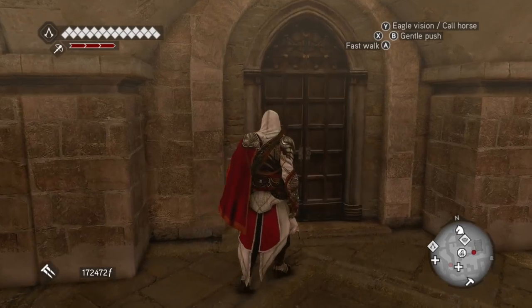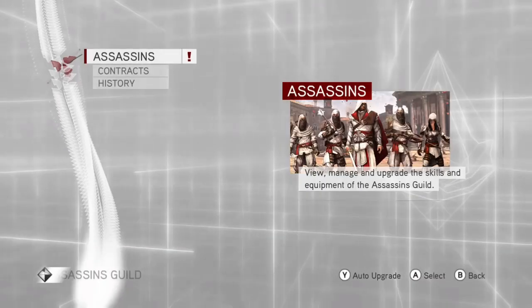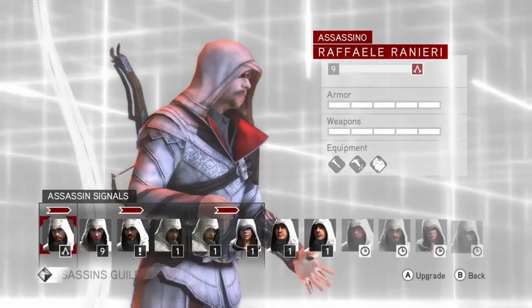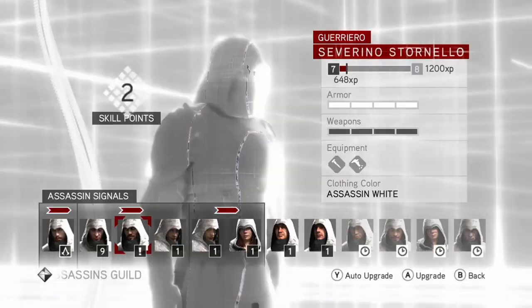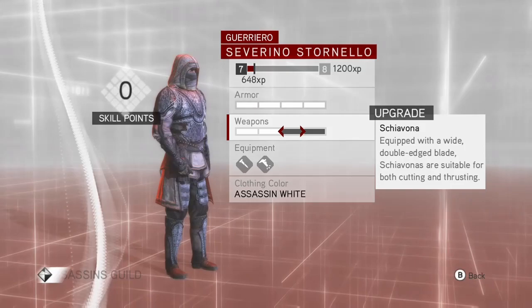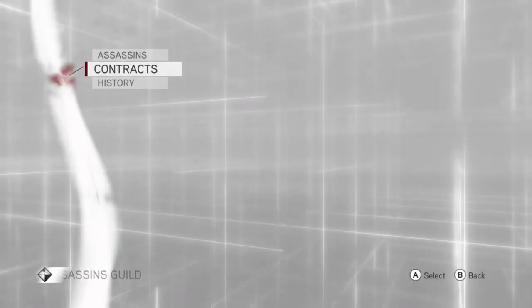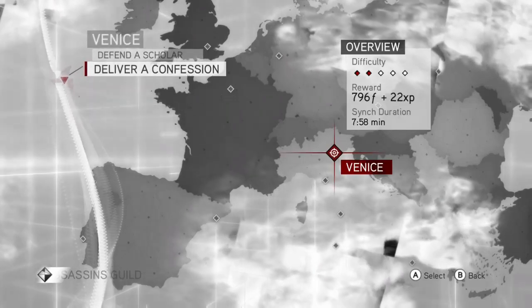Head to your assassin hideout. You can see I already got some notifications telling me the mission was successful. So right here I'm just going to go ahead and quickly spend his points.